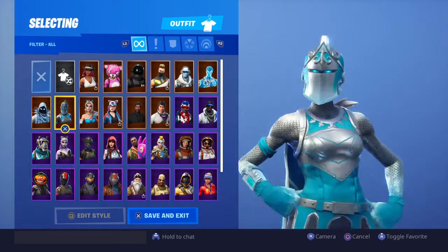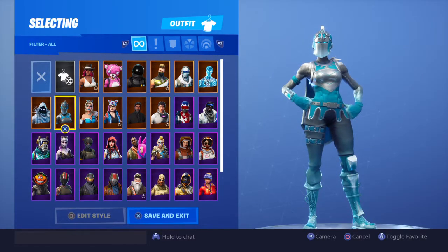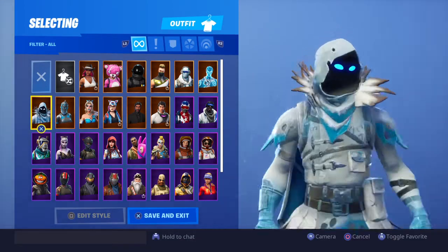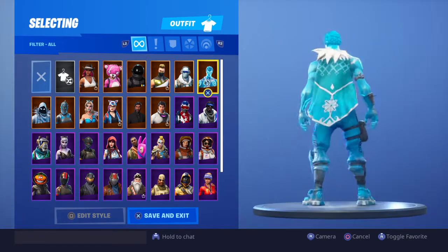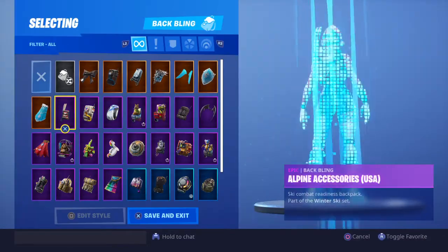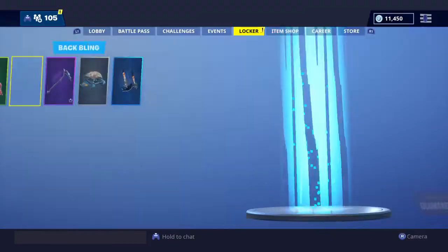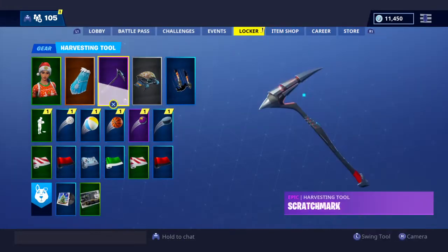So it's these three skins: Frozen Knight, Frozen Raven, and the Frozen Love Ranger. It's $24.99 and all three of those skins come with it, along with these three backwings. It doesn't come with any action or anything — that's all it comes with.